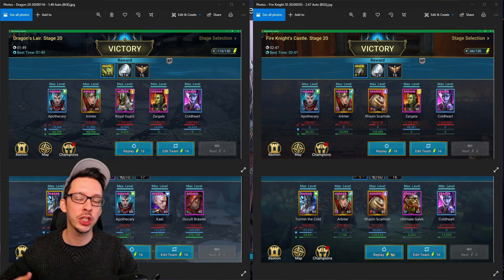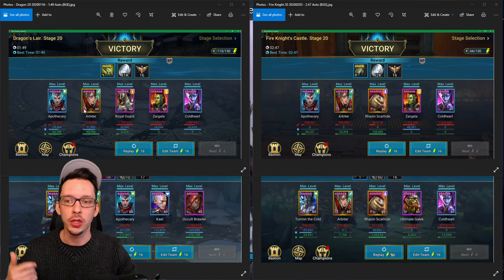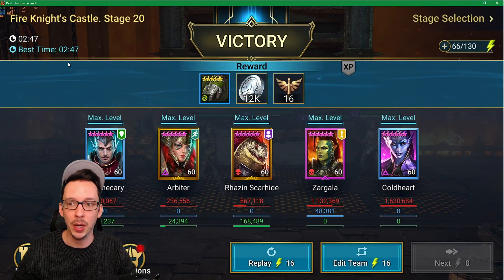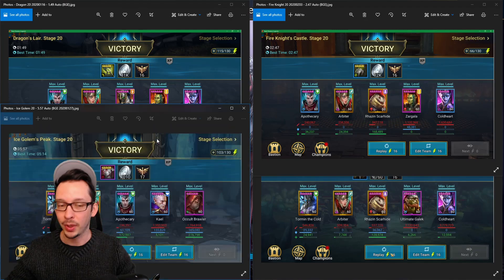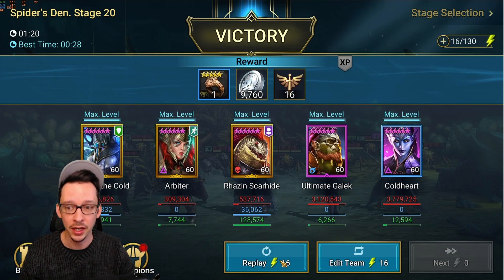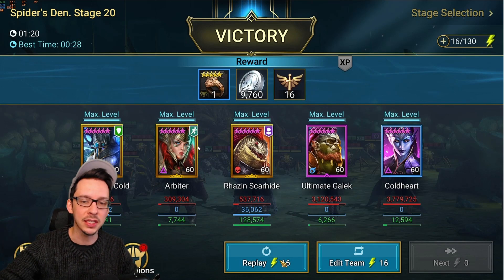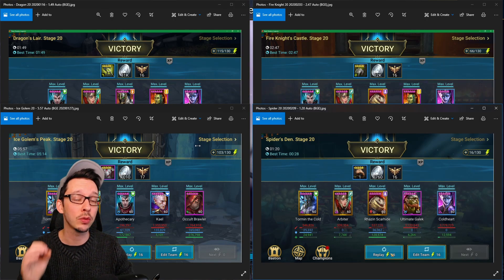The first thing I want to cover about Arbiter is where she was when I first got her. Being a really important champion, once you're able to complete those missions, you have the ability to build around Arbiter for pretty much all the dungeons and it can work relatively well. For example, the Dragon's Lair in under two minutes with the team you see right here. Fire Knight, we had about two minutes and 47 seconds with this team. Then we had the Ice Golem with this team — yes, I do have a Tormund in there, but I was able to fuse that champion. And also Spider's Den — Arbiter was still crucial to make this work, and in this case we had Tormund to add some crowd control so that our Ultimate Gaelic and Coldheart can do their job. We had a minute in 20 seconds. I did have faster teams back then, but what Arbiter added to these teams is consistency.